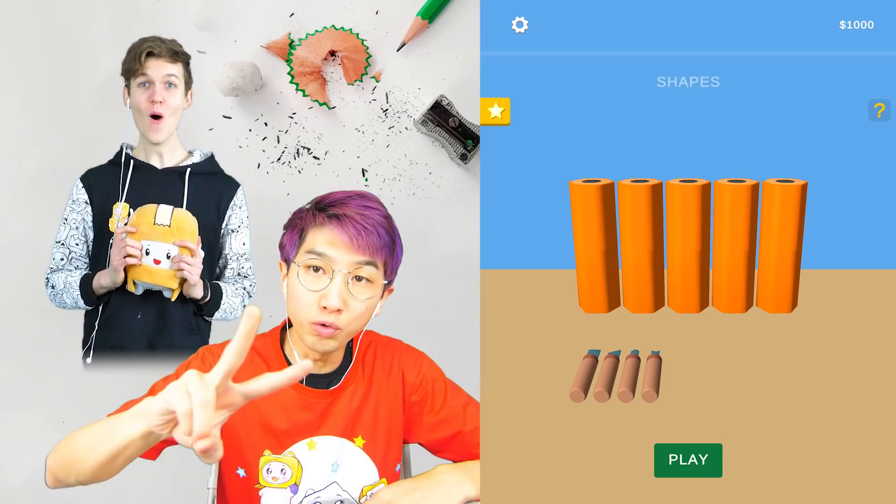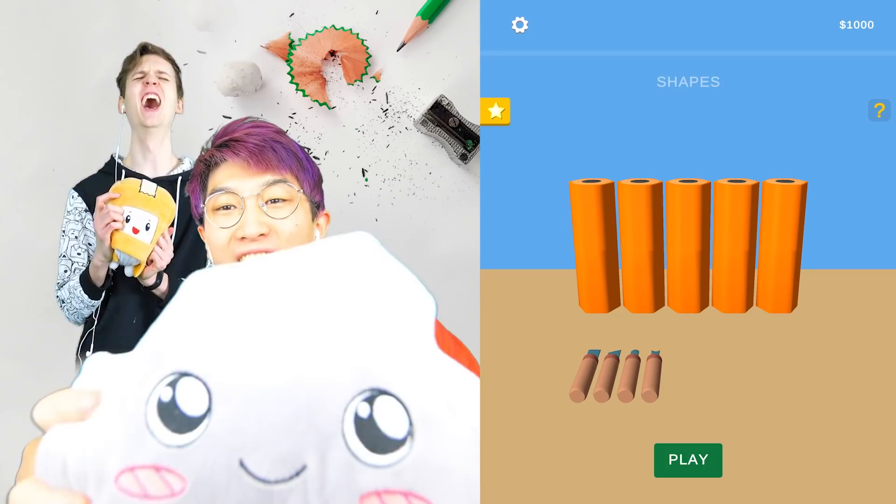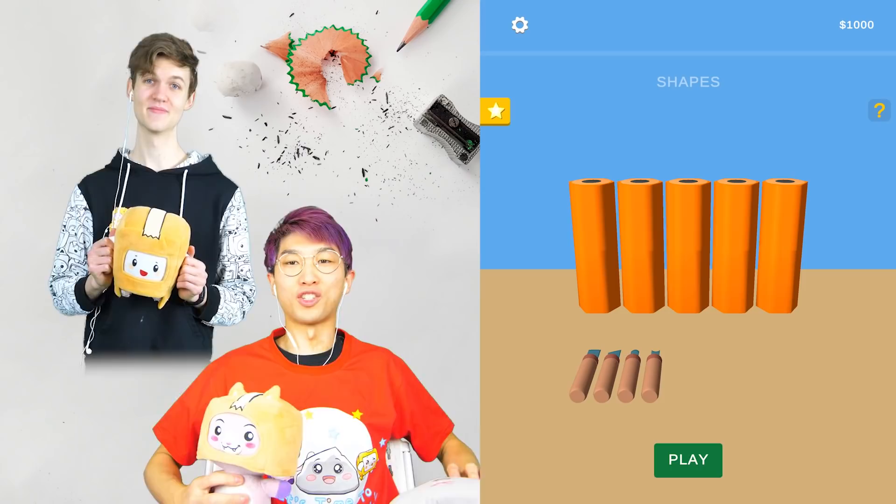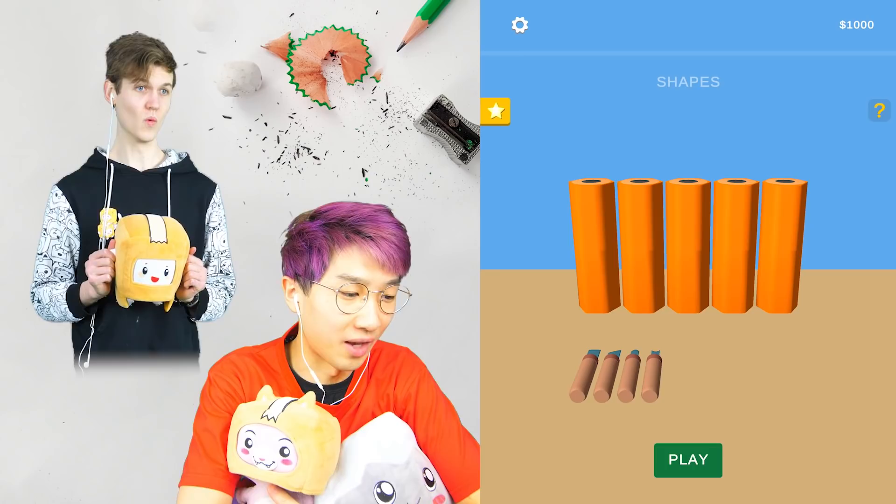We got some crazy items coming — two t-shirts, this is one of them. It's time to rock and roll, Rocky! This shirt is so sick. We got this and one other design, plus another sick product that is gonna be absolutely nuts. Alright, now today we're carving some pencils.